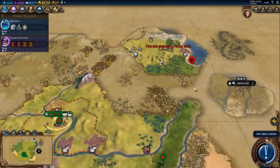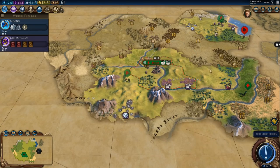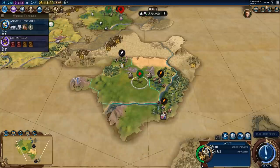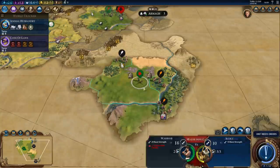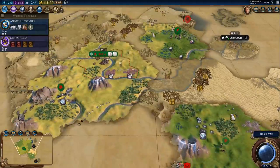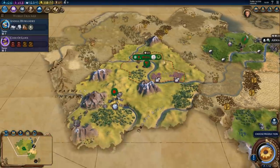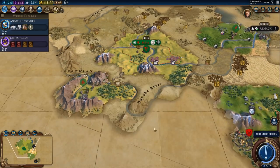Let's grab the goody hut. We got a recon unit — let's send him in the opposite direction. And here's the second city-state, Buenos Aires. We got a quest to construct an encampment; I might do that. The scout died, but now we can get the builder.